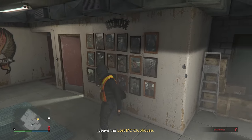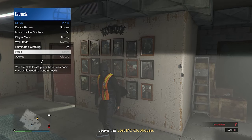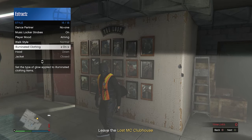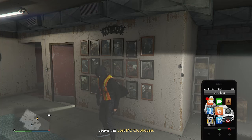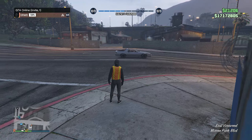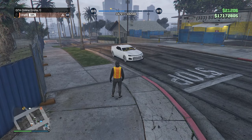To save the duffel bag for a public lobby, pull up your interaction menu, go to style, illuminating clothing, and scroll through illuminating clothing for 30 seconds. After scrolling for at least 30 seconds, put away your interaction menu, pull up your phone, and quit the job. When you load into a public or invite-only lobby, if the duffel bag is on your character you're good to go.